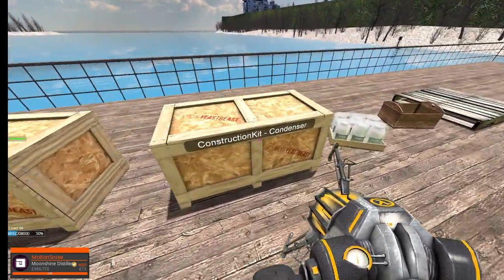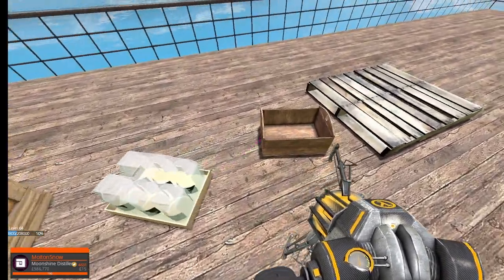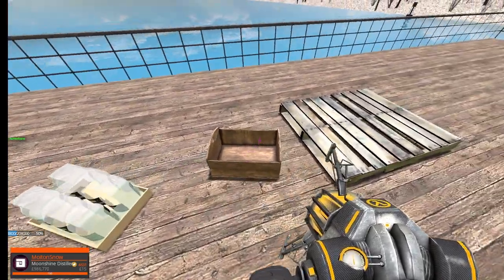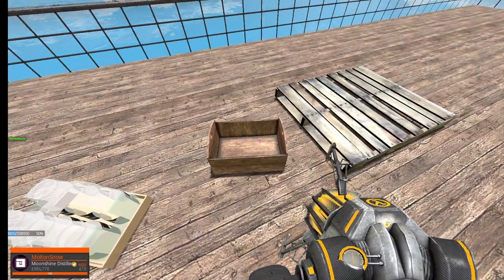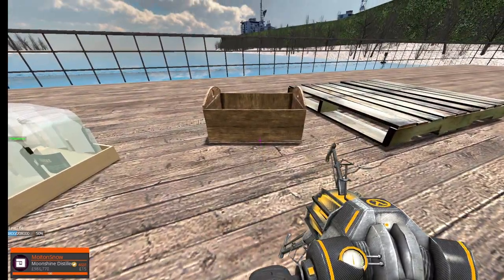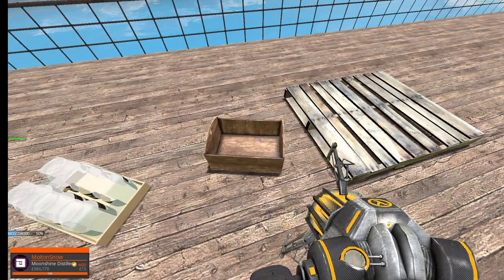There are construction kits — the cooler goes on first and the condenser goes on second. There's also a jar pack to put the moonshine in and a jar crate to store the filled jars. You can pick these up in your inventory and sell them that way.